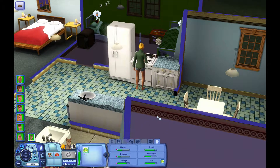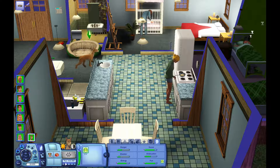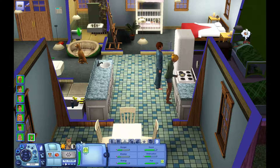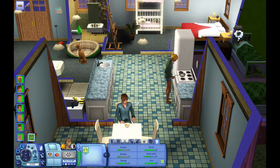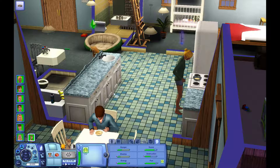Hi everyone, this is Tina. Welcome back to my Let's Play The Sims 3 Castaways Challenge. Well, you just missed it - Riley came in here and was watching Vivian cook, and he had a little moodlet that says 'I can has' from watching cooking, and then all of a sudden a piece of food fell on the floor and he ate it. That was so cute!